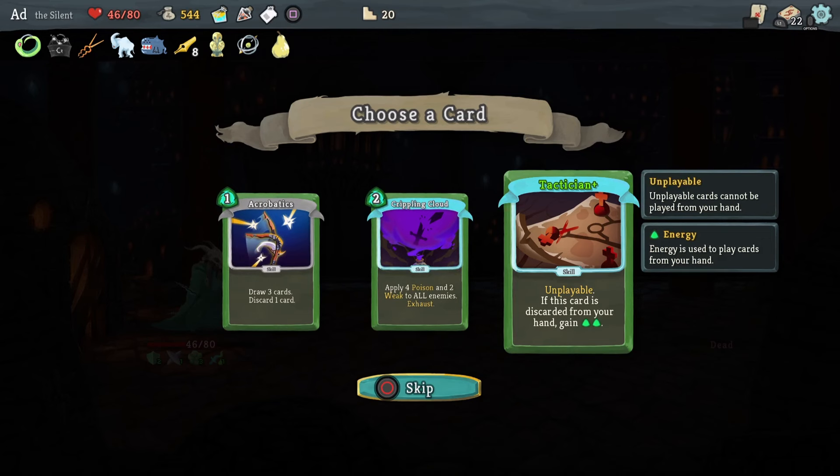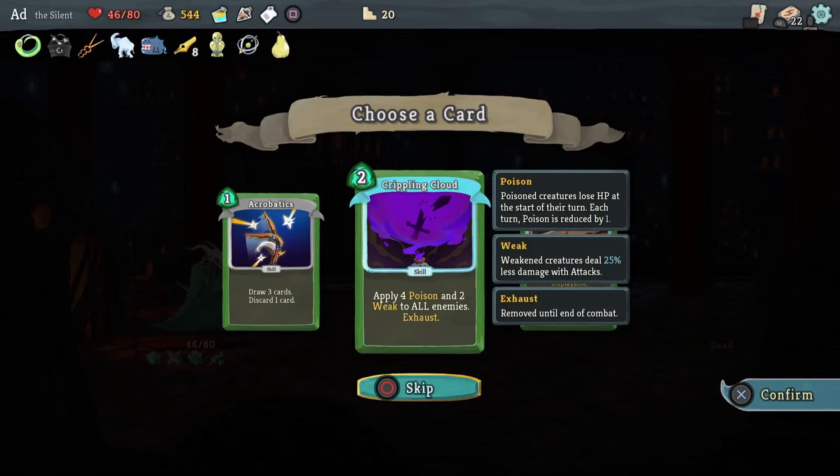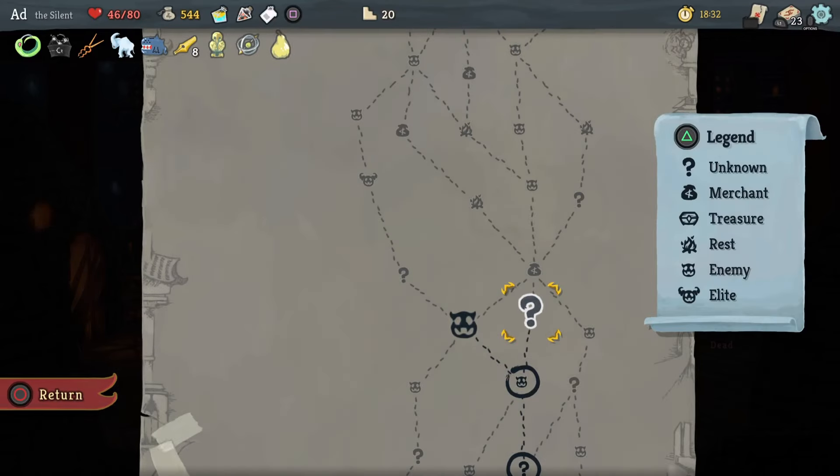If this card is discarded from your hand, gain energy — I never like Tactician, it never quite works out the way I want it. So I'm actually going to take Crippling Cloud: gives me a bit of poison and Weak to start with.